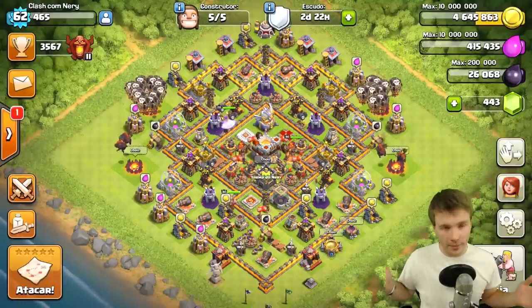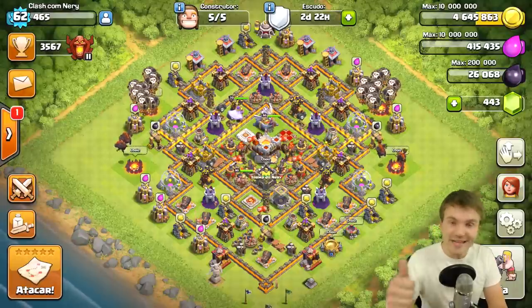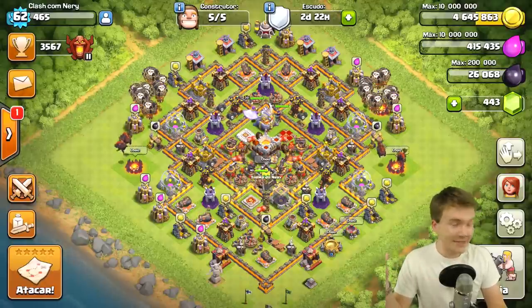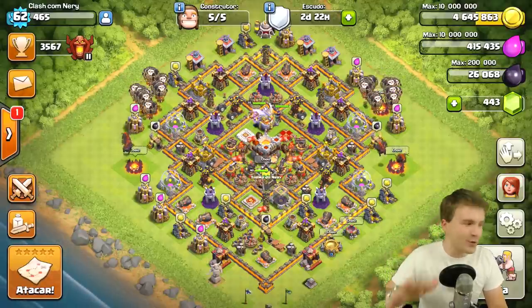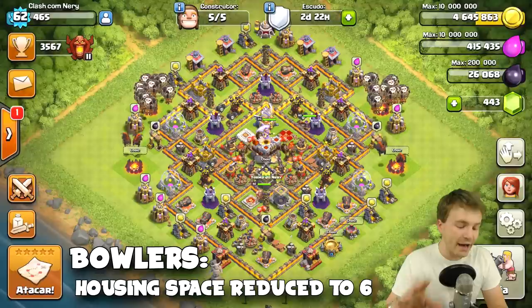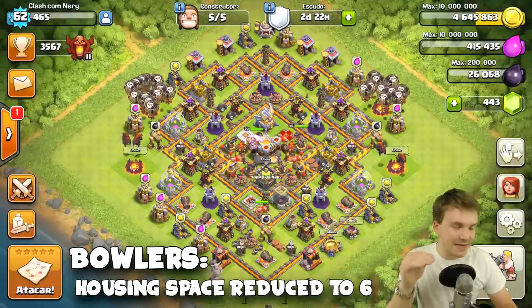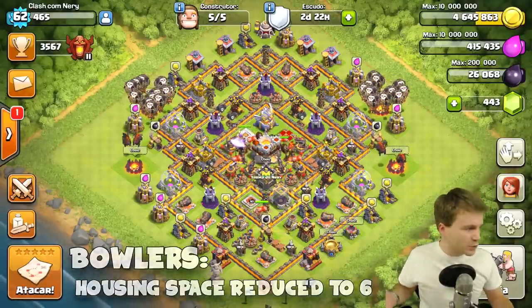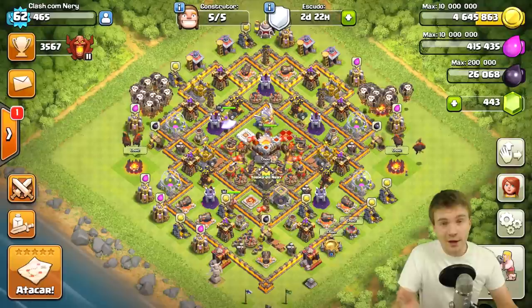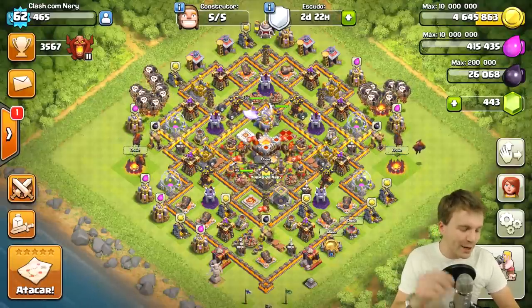That's it for today's sneak peeks. Here's the full list of what was announced: cannon level 14, lava hound level 4 — really like that — and balloon level 7 — really like those new air troops. Also, bowler housing space is being reduced to six. I absolutely did not see that big of a buff to the bowler coming — that's crazy. You're going to be able to fit a lot more in your camps and do more damage.